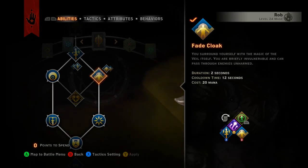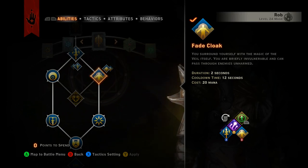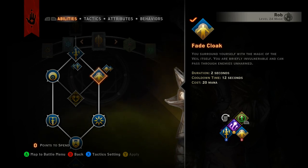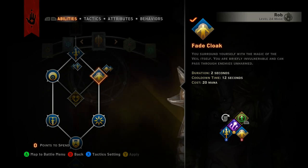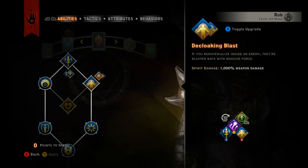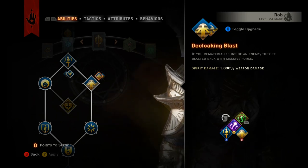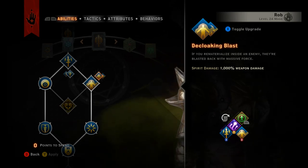Fade Cloak is the second skill within the specialization tree. It can be used as both an offensive and a defensive ability. Defensively, when you cloak you'll be invisible and immune to damage for two seconds — so if you're about to get hit with a ranged attack or a really strong melee attack, it's always a good idea to pop this because you're invulnerable during that time. The upgrade I selected is Decloaking Blast, so when you rematerialize extremely close to an enemy, they're going to take a huge amount of damage. It's a good way to quickly save yourself from damage and deal decent damage in the process.